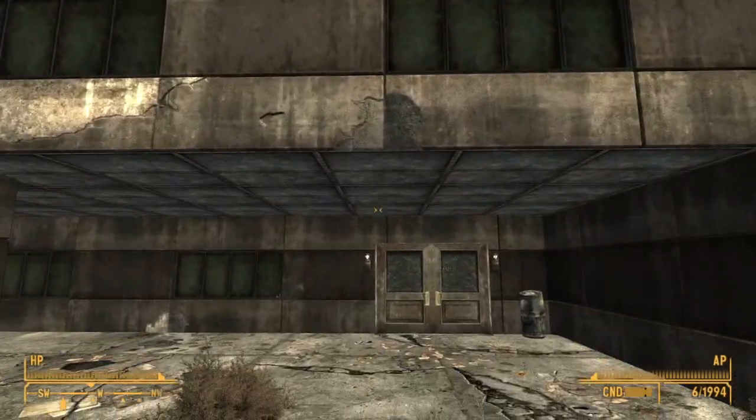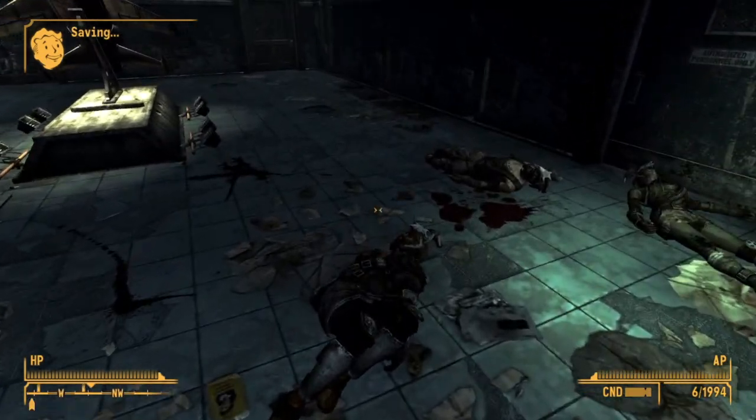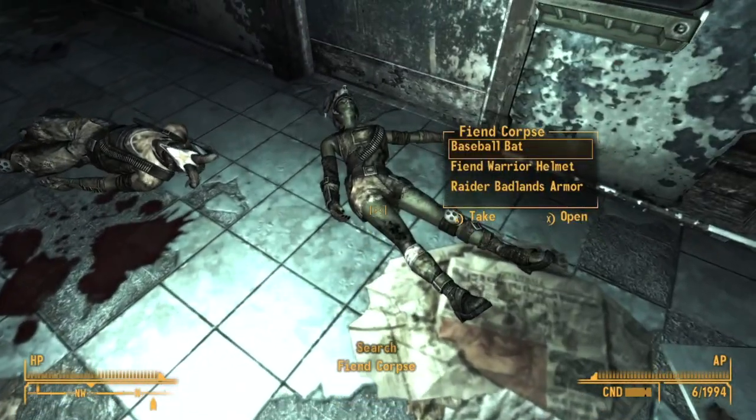Here's a list of all the important items to grab before leaving Repconn. As soon as we enter on the right-hand side, we can find a few dead fiends here that have some loot on them.